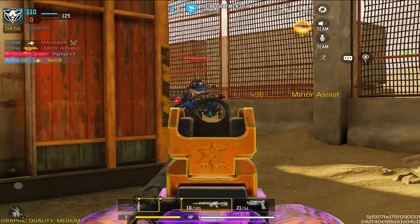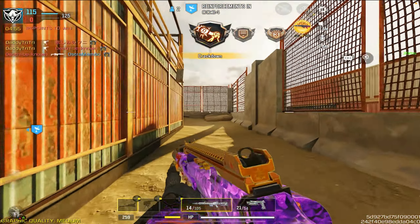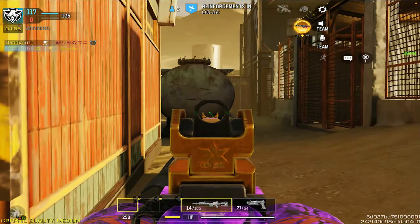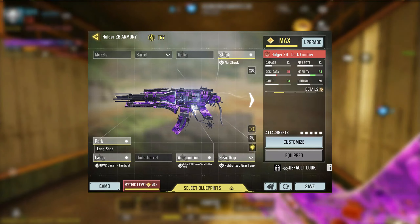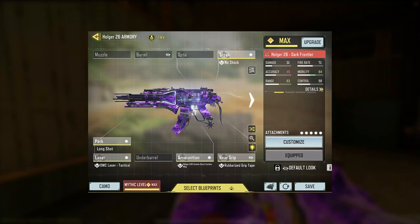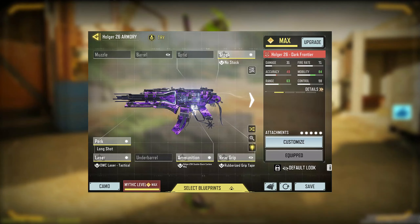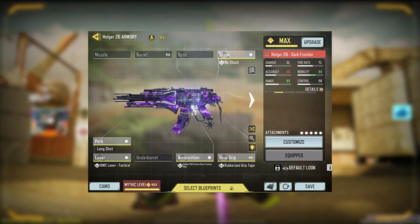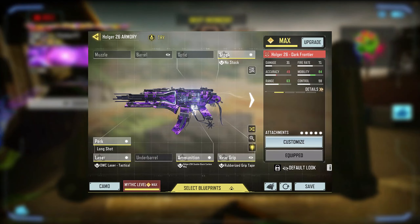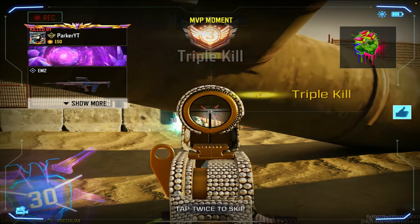It's a pretty average gun for the most part, but for any people that may be new to the game and don't have a Holger skin, there you go — you have a pretty decent Holger skin, even though it may not be the best attachment-based Epic in the game. For the class setup with the Holger, I have no stock, the Holger double stack carbine mag, rubberized grip tape, long shot, and OWC laser. This is the build I typically use. I tried using a suppressor in the gameplay but it didn't go that well because of how heavy it became, so I recommend using long shot.